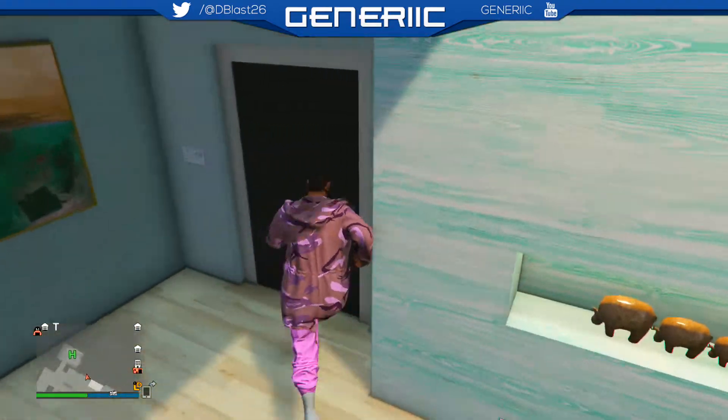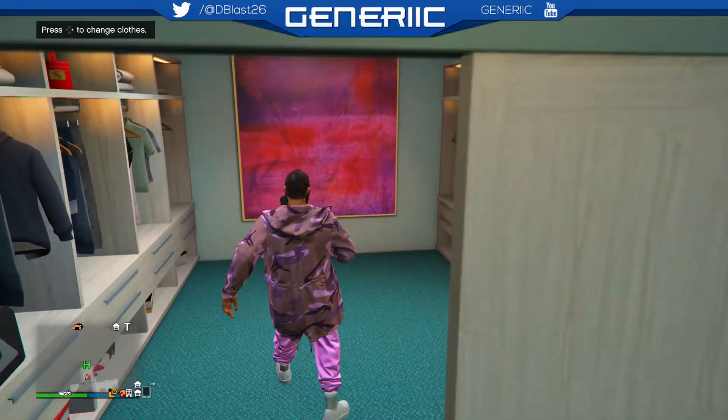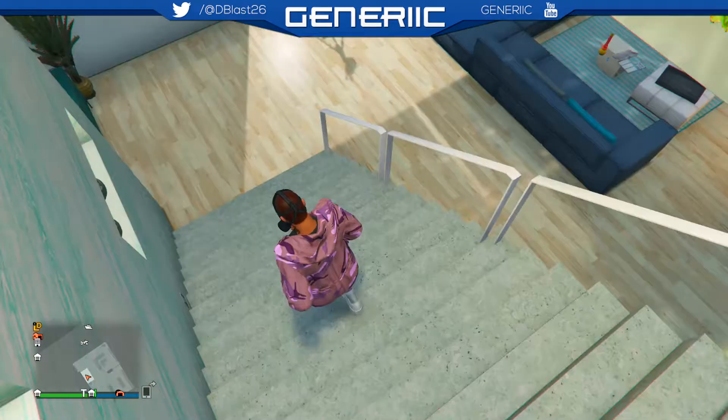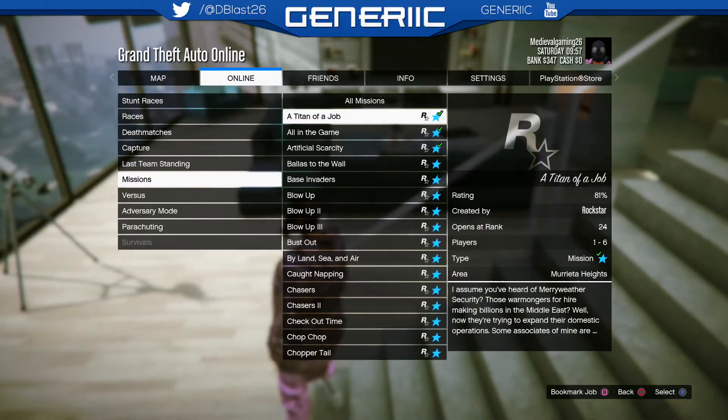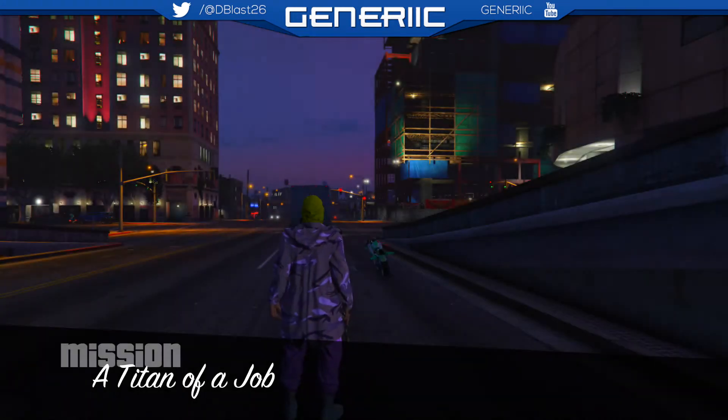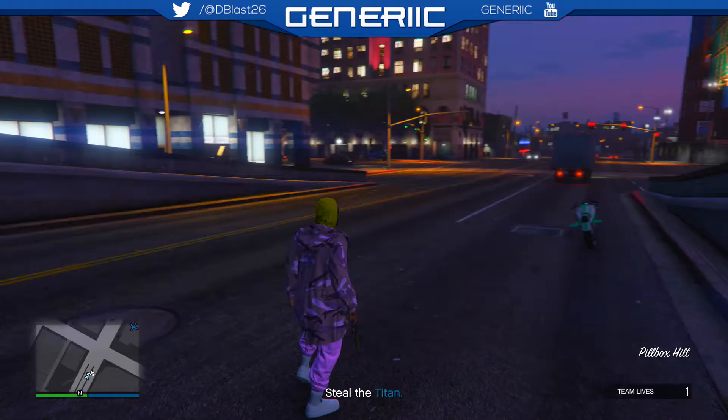Walk away and you should have the gas mask on your character. Save the outfit and go into any mission online. Once you've loaded into the mission, you should have the outfit with the invisible torso and the gas mask on your head.